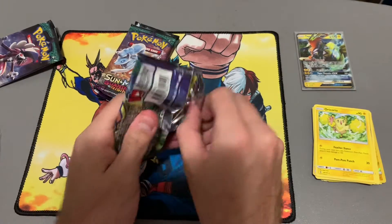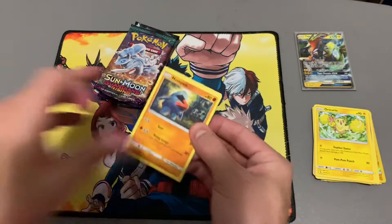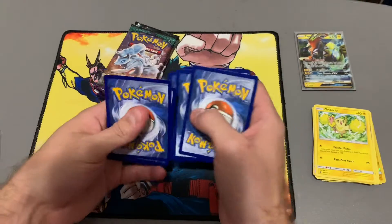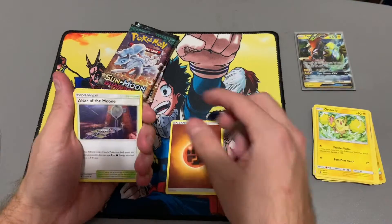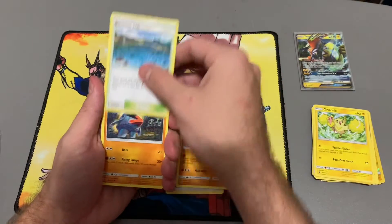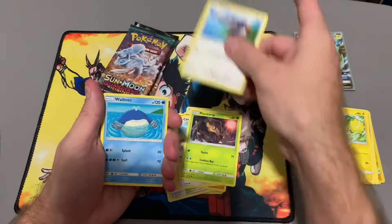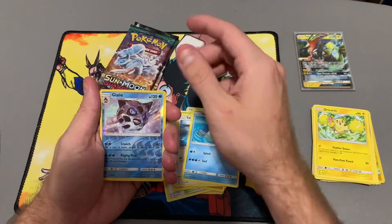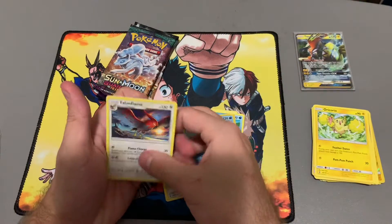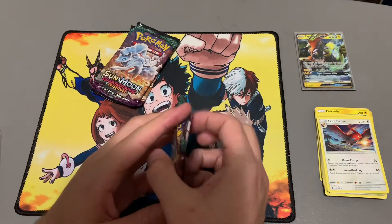There we go — one, two, three, four. Rock energy, fighting energy, Altar of the Moon, Gliscor, Brooklet Hill, Nosepass, Castform, Phantump, Talonflame, Wailmer, Glacley reverse, and Talonflame. That's a pretty cool artwork. One for three so far.